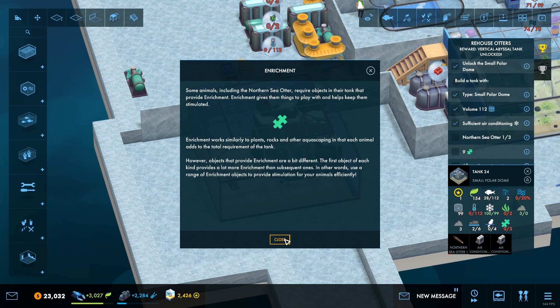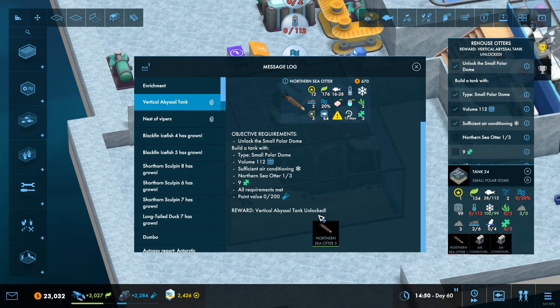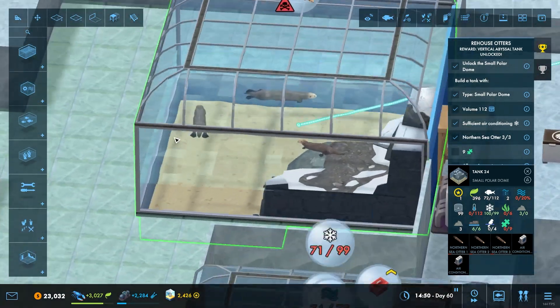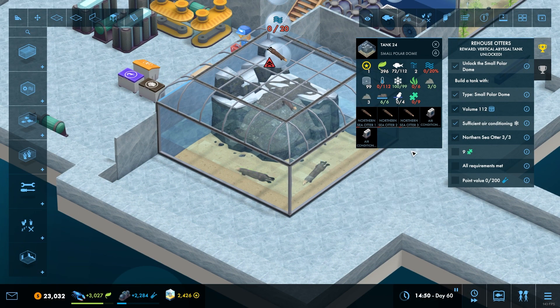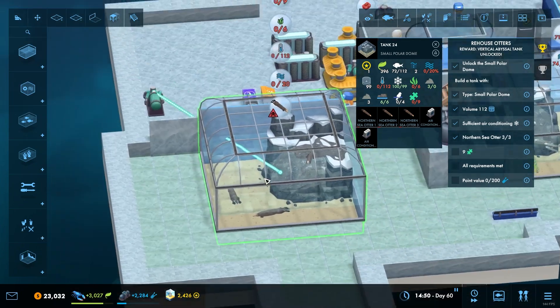Some animals including the northern sea otter require objects in their tank that provide enrichment - enrichment gives them things to play with and helps them be stimulated. Objects that provide enrichment work differently - the first object of each kind provides a lot more enrichment than subsequent ones. In other words, use a range to provide stimulation effectively. Let's get the rest of these guys in there - bear in mind they're already size 16, two are adults and one's a youngster.